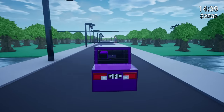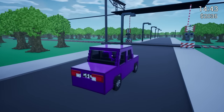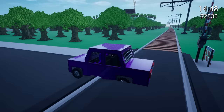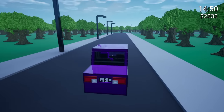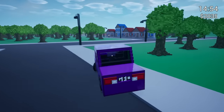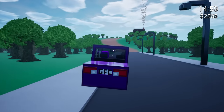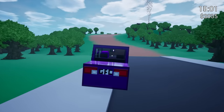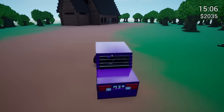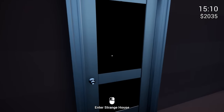So far this looks pretty normal. A train? Was there always a train? No, this is new — there's a whole train thing here, a railroad. I wonder what that leads to — it could be like a shortcut. We've got more houses now. There's this house up here which we've seen before. I've only got $2,000 so we're not going to be able to buy anything, unfortunately.